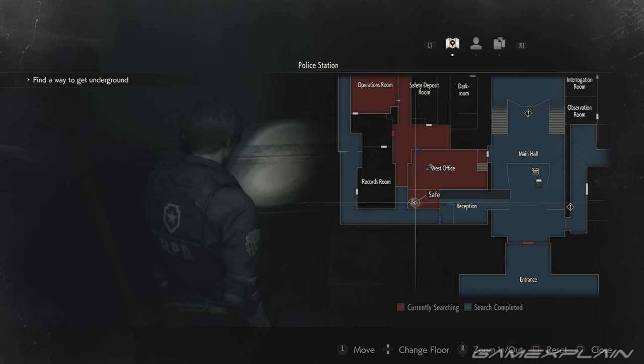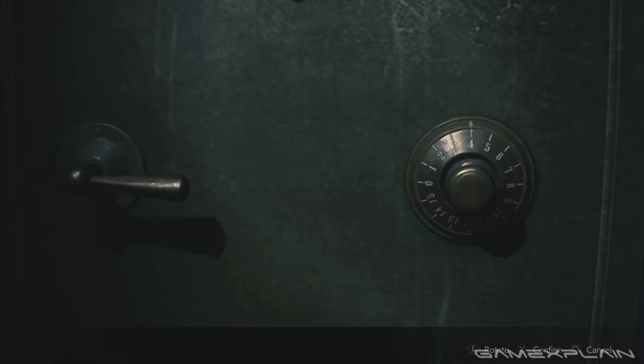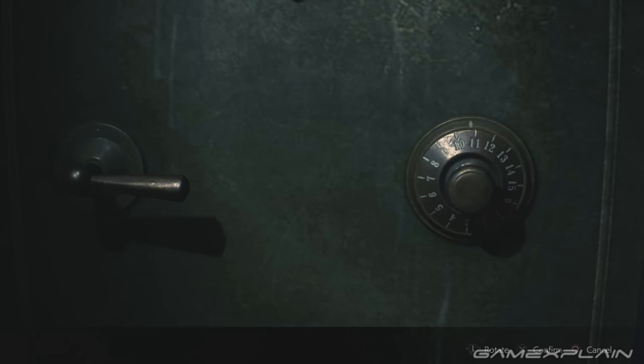Let's not leave this place just yet though, as moseying over to the other side of the room you'll find a safe. For this one, press left 9 times until the dial is on the number 9. Then right 15 times until you're on the number 10. And then finally left 7 times finishing on 1. Then just press confirm.